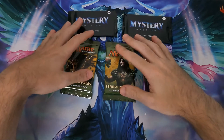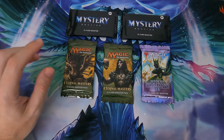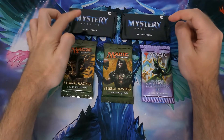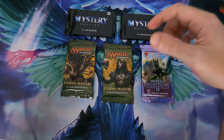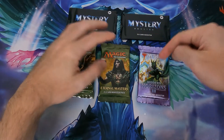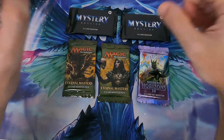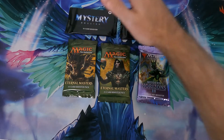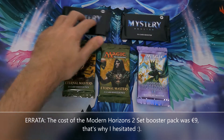Hello! A special video today — three different sets. We're getting two Mystery Booster packs, convention edition — these are the ones that contain the playtests, very valuable if you get the right one. Eternal Masters, since we're starting to cover more master sets. And then our usual Modern Horizons 2 set booster. These were purchased in Spain when I went on holiday there, and the total cost was 49 euros — these two were eight each, and this one was twelve.